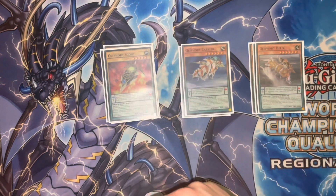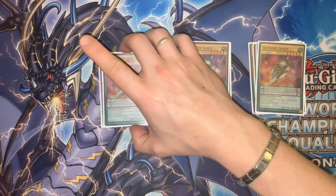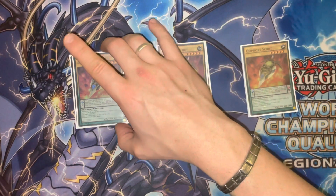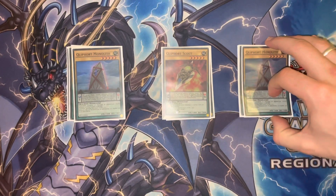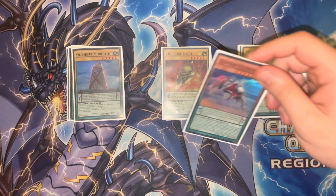For the vanilla Cleforts, we have triple of the Clefort Scout — by far the best Clefort, basically the original 'pay eight and feel great' because it lets you search any Clefort card and it isn't once per turn, so we've got to make sure we abuse that. We have double of the Clefort Monolith — this card is sort of your draw during the end phase. It's not as good as Scout obviously, but it is searchable through Summoner's Art.